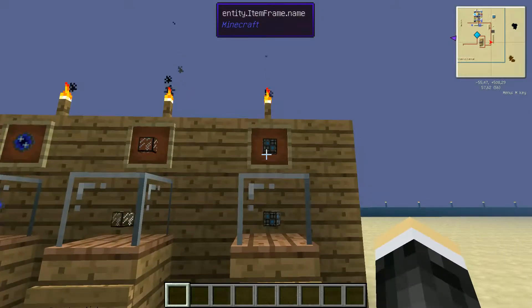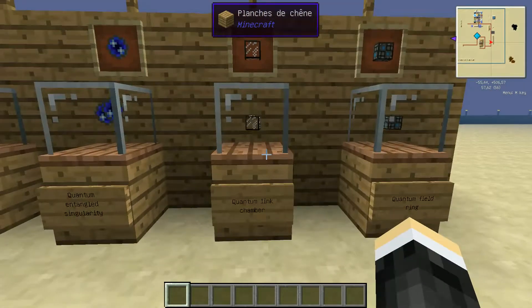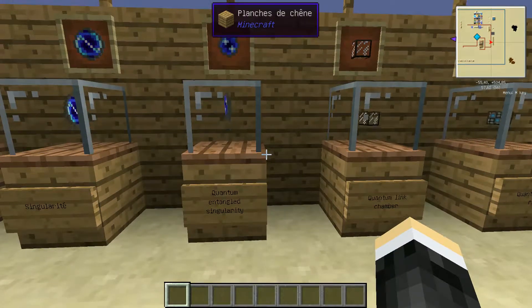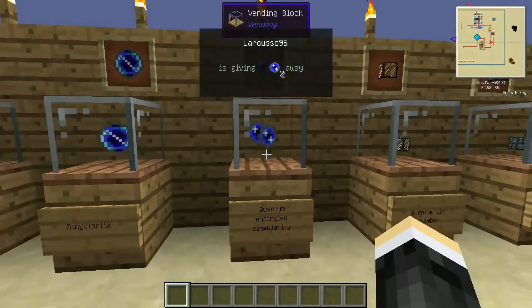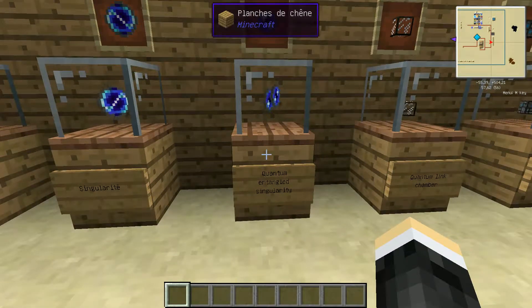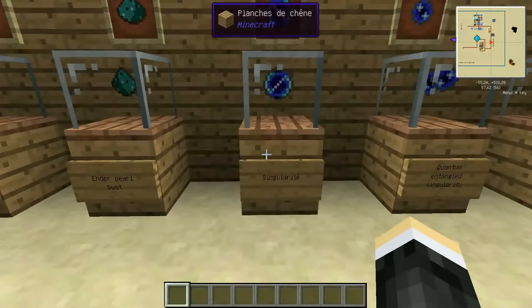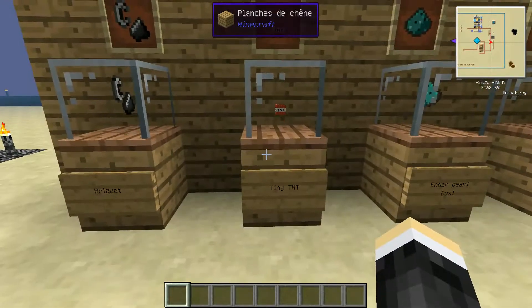Now I'll show you how to build the wireless emitter and receiver. All these blocks are found in the Applied Energetics mod. You need a Quantum Field Ring, a Quantum Link Chamber, and Quantum Entangled Singularities. Note that the Quantum Entangled Singularity cannot be found in the inventory either — you must craft it, whether in survival or creative mode.